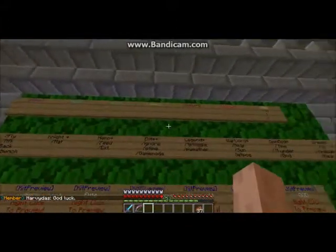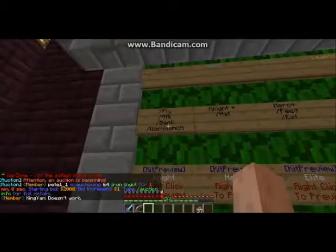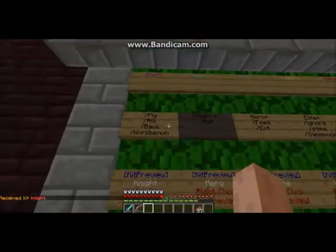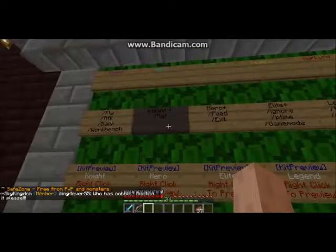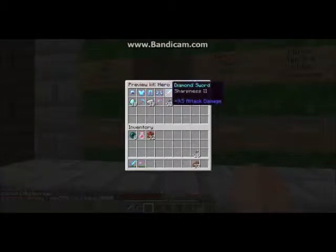We have all the donator ranks. The Night rank has the ability to fly, AFK, back, and workbench. The kit preview shows basic gear. Then we have Hero rank - Night plus you can wear a hat using any item. The hero kit preview includes 32 arrows, a bow, iron ingots, a diamond pickaxe, 10 diamonds, full diamond armor, and a diamond sword with Sharpness.